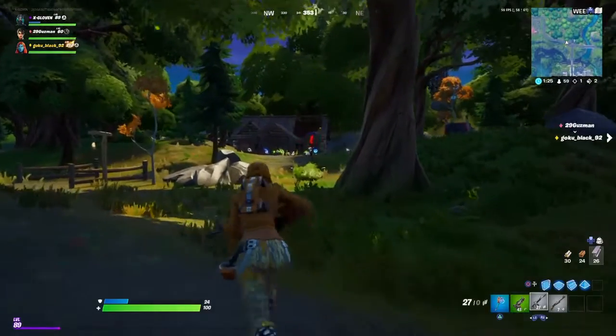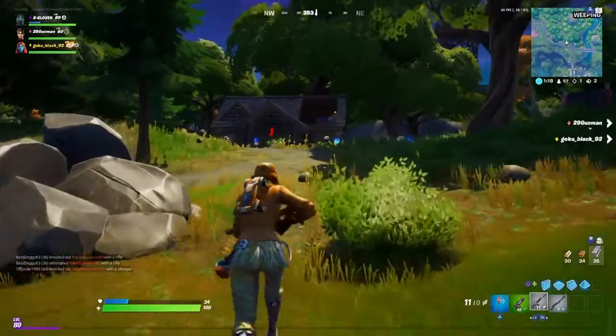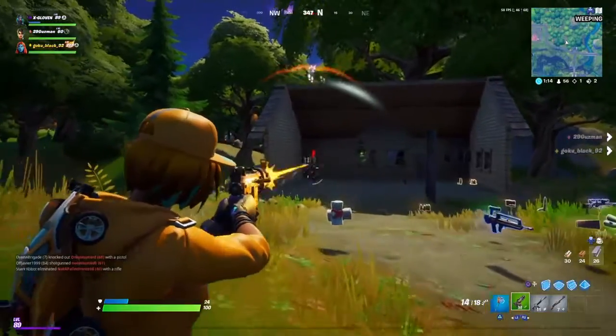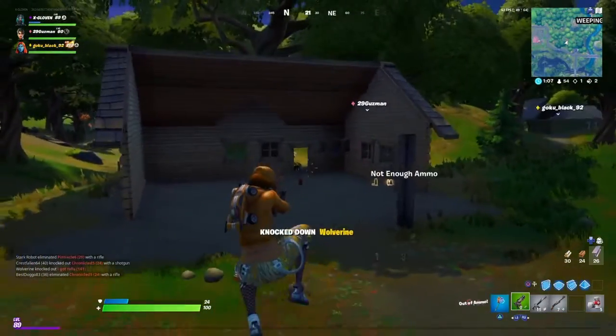My best advice is to third-party. There was an enemy trying to kill Wolverine right here, and the best strategy is to use that enemy as bait. You can see Wolverine downs the enemy, and that was my time to move in and get the kill on him.